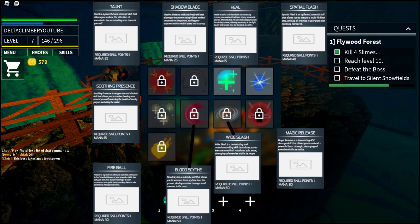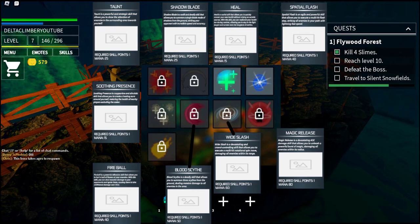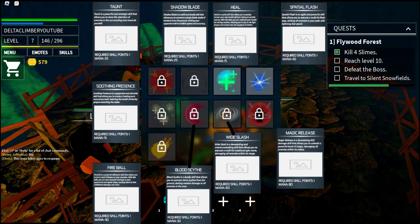You have Taunt, Shadow Blade, Heal, Spatial Flash, Soothing Presence, Fireball, and the rest.